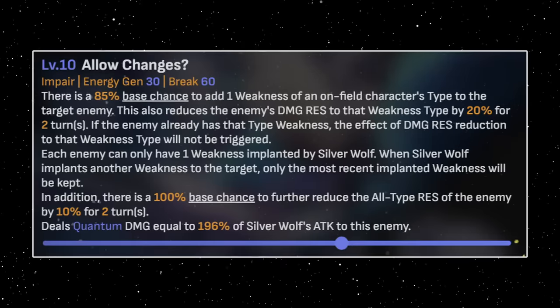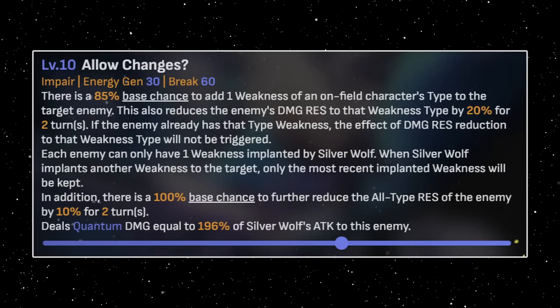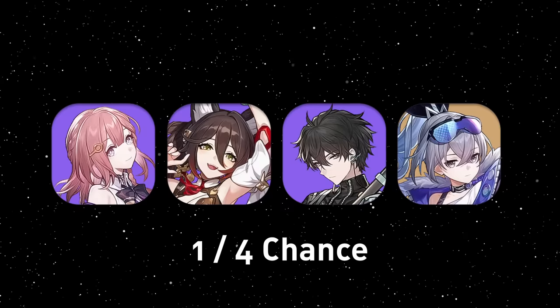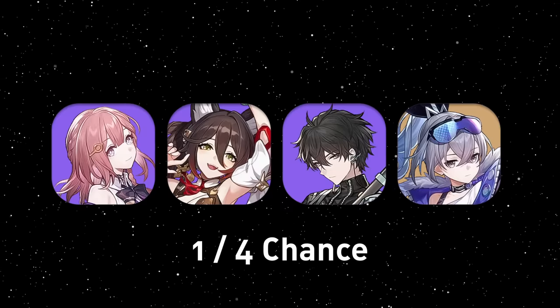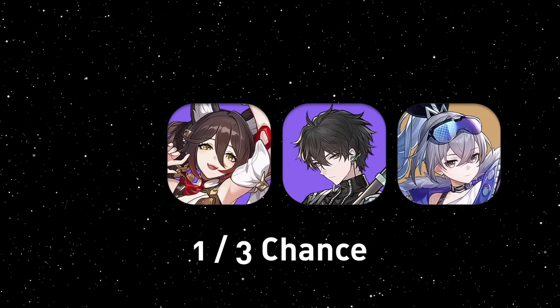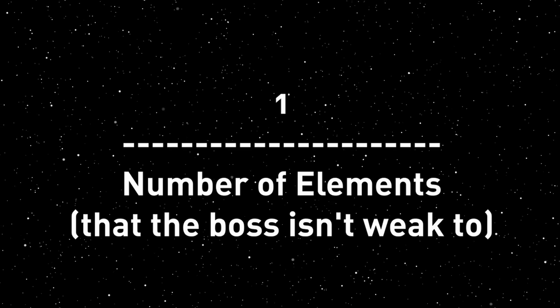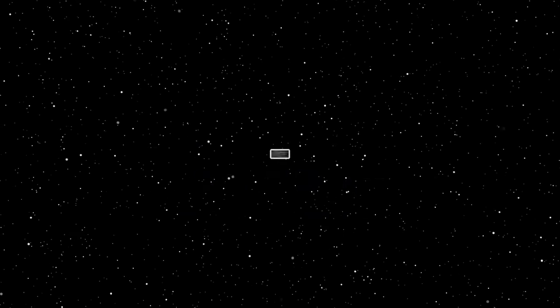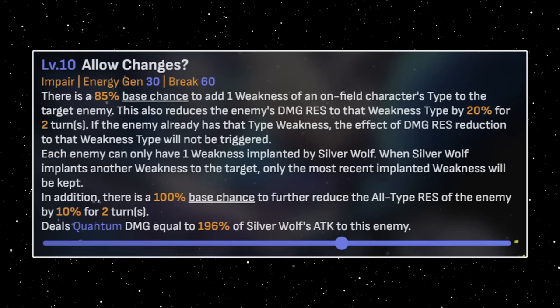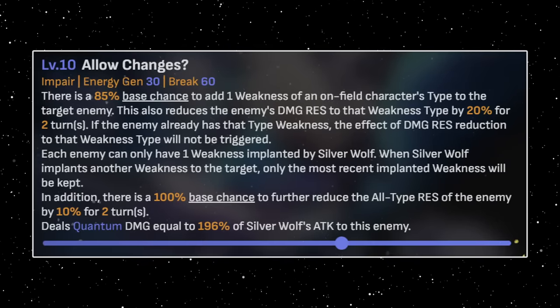Silver Wolf. Silver Wolf's weakness implant is dependent on the number of elements, not on the number of allies of a certain elemental type. This means in a team with four different elements, you have a 25% chance of applying each element, provided the boss isn't weak to them. If the boss is weak to one for example, you now have a 1 in 3 chance of applying each element — it is 1 divided by the number of elements in your team that the boss isn't weak to. Also, when she skills with a weakness implant already on the enemy, it will remove that weakness before applying a new one, so you can't cheat the weakness implant.